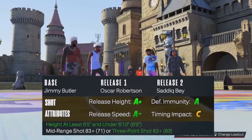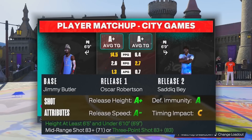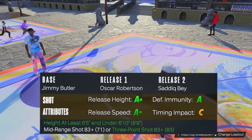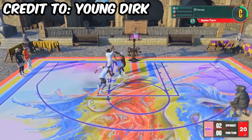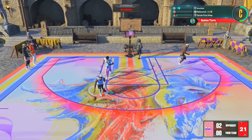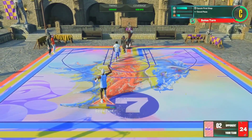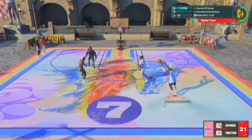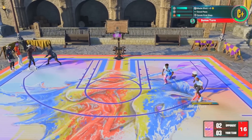Jumping into game number two: jump shot number two is base Jimmy Butler, release one Oscar Robertson, release two Sadiq Bey, 82 to 18 blending, and of course 100% speed. Young Dirk recommended this jump shot — I found it from his video. A lot of people use this jump shot; it's popular in the stage. A lot of lockdowns use it, and you're going to see why. Top of the key — three! First shot.